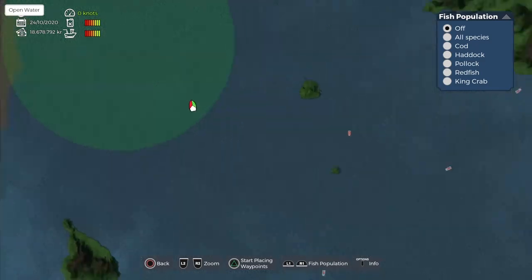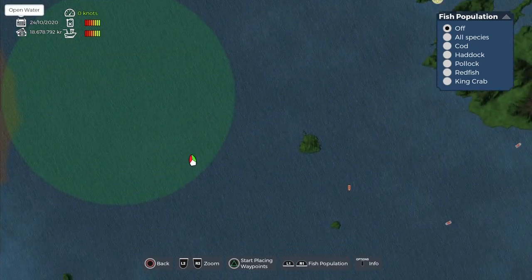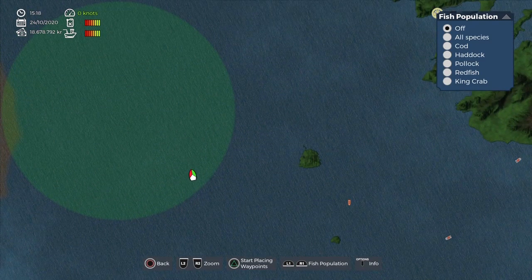We have just fast travelled, we've got everything we need — we've got the Lunar Bow and we've got our 4 crew members. You need to then go up to the big green circle area on your map.